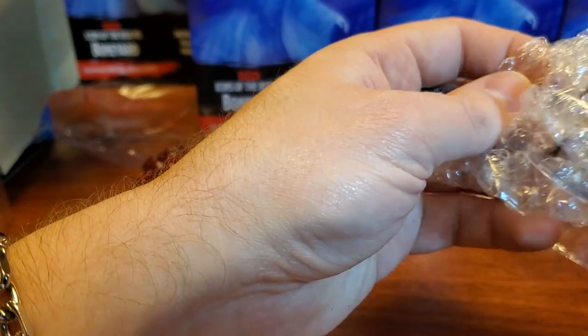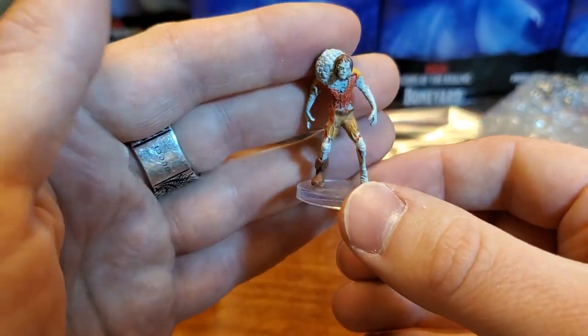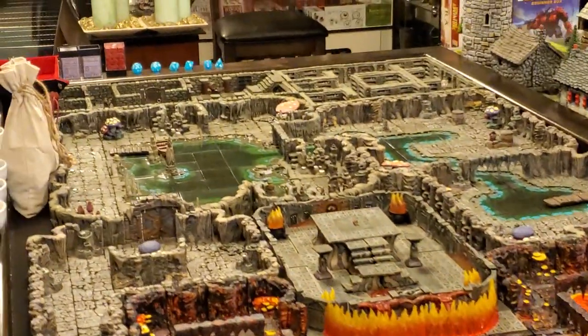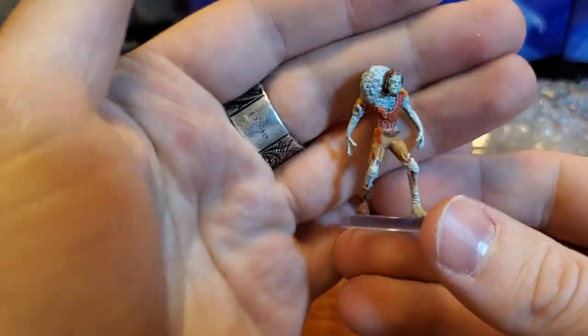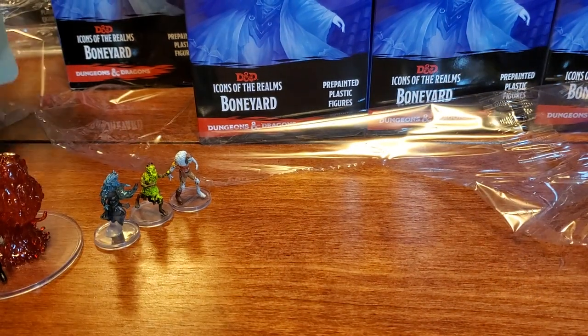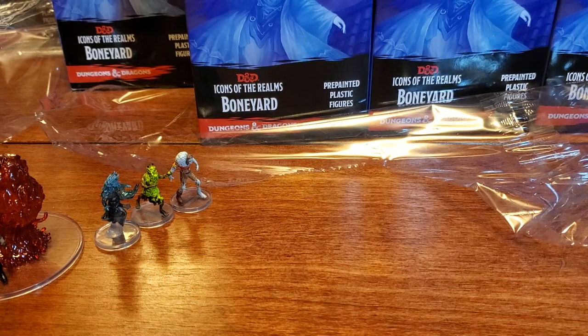And then we've actually had this guy before too — this is three that we've already had. A drowned assassin. Now this is one that I'm going to want multiples of. Why? Because we happen to have a lot of water in the cavern. So yes, we're going to want some of these kind of aquatic zombies. Fantastic, folks — there is booster pack number one.